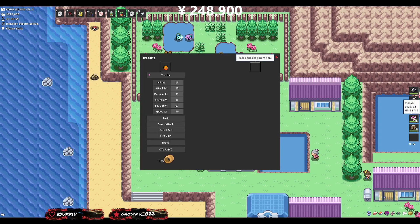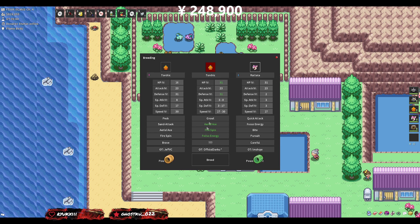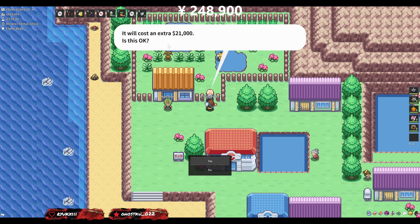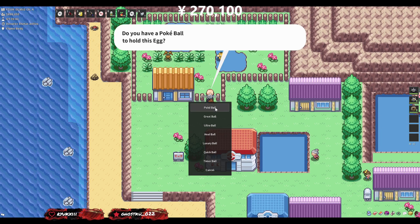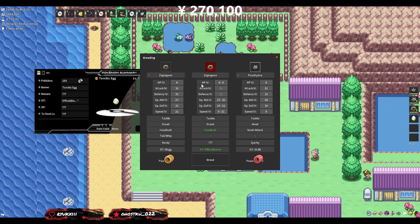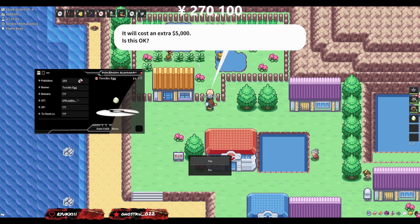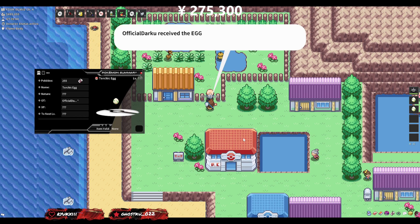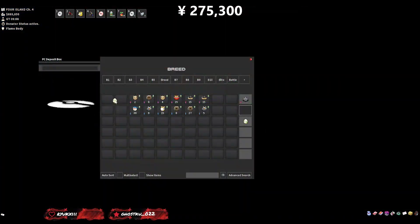Starting with the first four: Torchic and Rattata together — HP and Defense — and I'm forcing this to be female so we keep it as the Torchic line all the way through. Making it female costs 21,000. We'll take the egg and put it in a Pokeball. Then the first control group pair — Attack and Defense together — we're making this one male, only 5,000 for typical Field types. Another Pokeball, and later on these two will obviously breed together — that's the whole control group system.